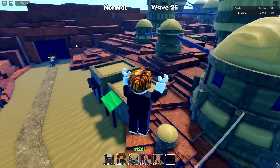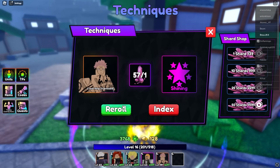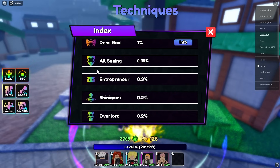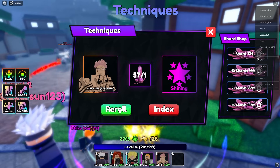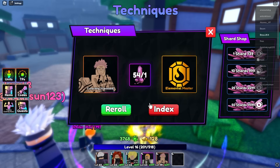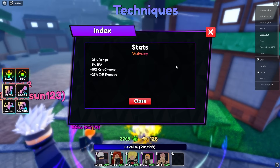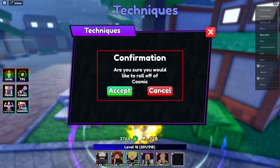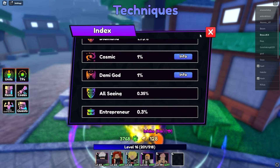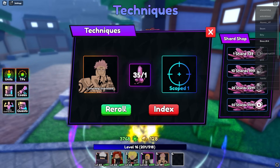Now let's spin traits for Sukuna. We got Shining — that's not good. Let's keep spinning. Sturdy 33, Elemental Master — not good. Vulture — mid. We got Cosmic! That's one percent — should we keep it? I don't think I'm keeping it. Another Vulture — skip. We got Golden, then Demigod at the same one percent I already have on Gojo. We also got 20 money — one more good trait, let's go.